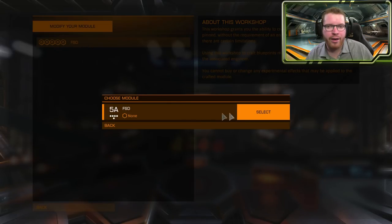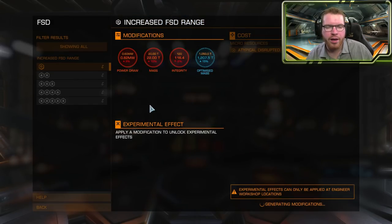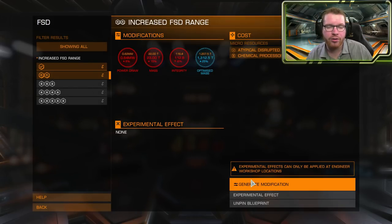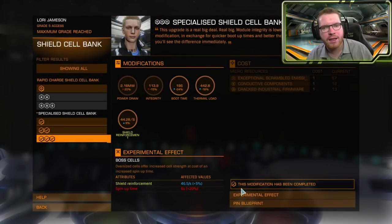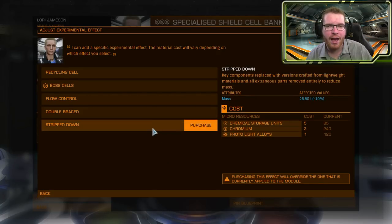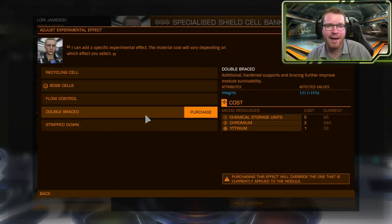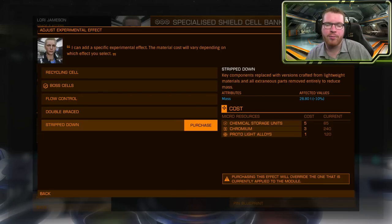While you're at the engineer you also have the option to pin specific, very useful blueprints. This will give you access to that blueprint regardless of where you are, as long as you are on a station that has a remote workshop on it. Keep in mind that some modules can have special experimental modifications put onto them — these cannot be pinned and you cannot access these remotely, meaning that you have to visit an engineer to get those special modifications.